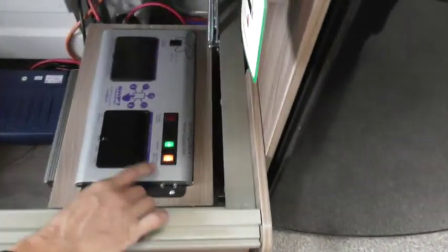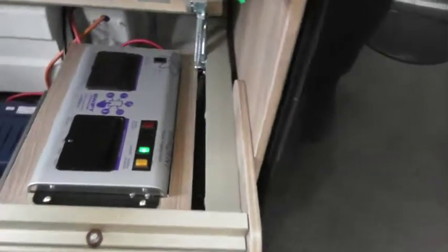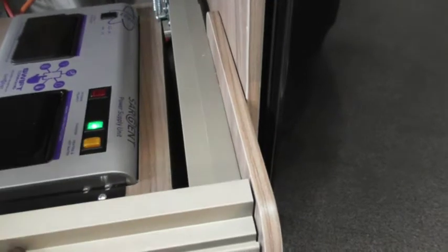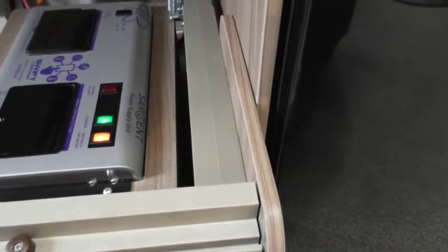If we just have a look under this bunk here — that's your consumer unit. Heating and hot water — that's your button there. That shuts off the 240 volts to your boiler. It's not cutting off the heating there — all it is is making sure there's electric available to use. Obviously as long as you've got electric connected — charge button — as long as that's switched on.